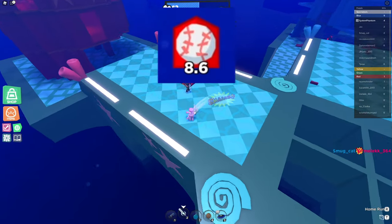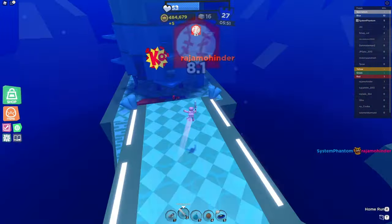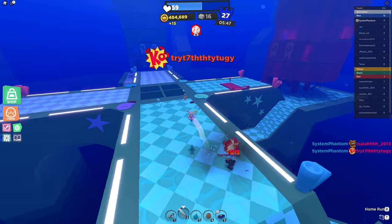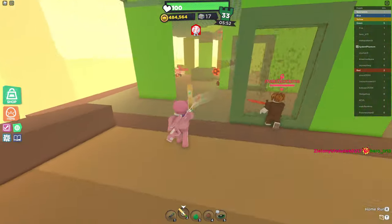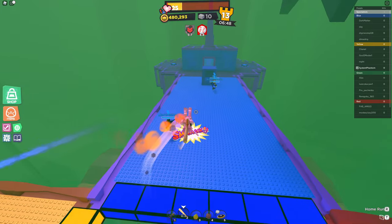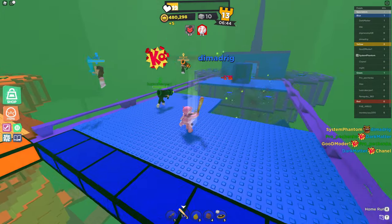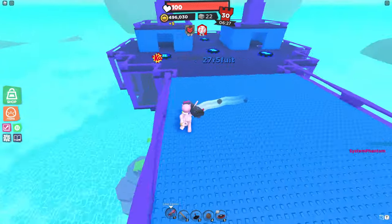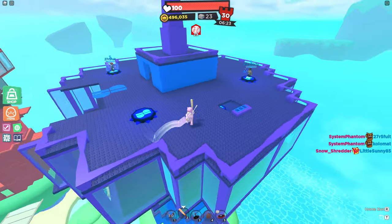I nearly forgot to mention the speed boost effect. In case you forgot, home running a player or a rocket gives you a special status effect for 10 seconds that doubles your movement speed. A lot of people mention how this makes the weapon a great hit-and-run tool, and while they aren't wrong, they're missing out on the great things you can achieve by using the speed boost offensively rather than defensively. It makes chasing people down a lot easier and can help you close the gap across long distances such as doom spires, where you can find more free kills waiting for you.